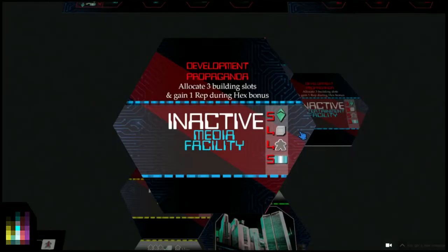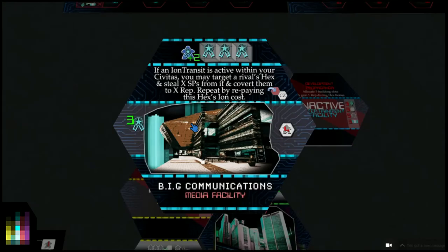Here's the media facility - it costs five ether, four material cubes, four Standard Patriots, and five ion. Development propaganda applies as we discussed. Flip it over and it says: if an ion transit is active within your Civitas, you may target a rival's hex, steal X amount of SPs from it and convert them to X amount of rep by repaying this hex's ion cost. So if a rival hex has seven patriots on it, you can steal those seven patriots and convert them to seven reputation.